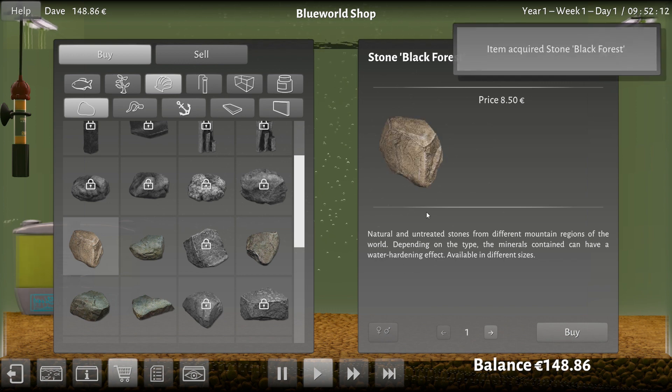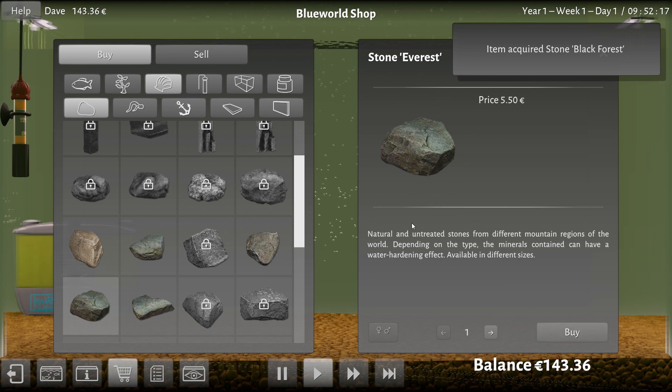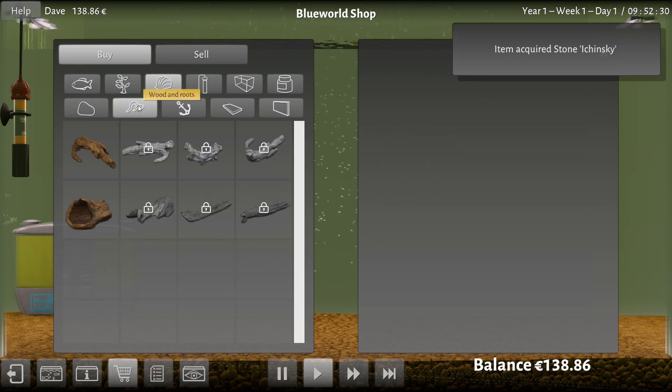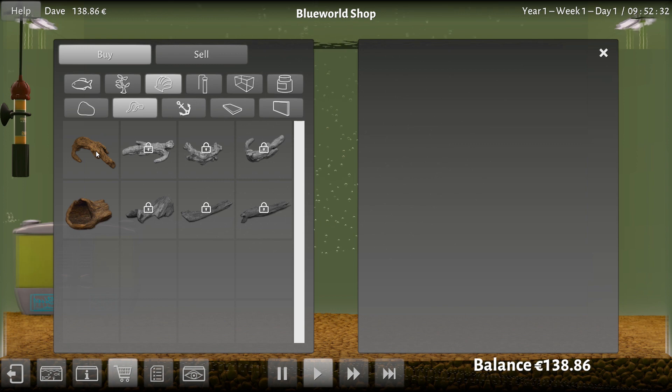I'm getting the cheap rocks. Sorry fish, but I'm not sure how I generate money in this game. This may be my only tank. Buy that, buy that. How about this one? This one's pretty cheap. Let's buy that one. Three rocks is probably good — let's get three rocks. What else can I get? Wood and roots — ooh, I can get little tree trunks and stuff. Now don't be telling me this is like 50 euros. No, it's 10.90.